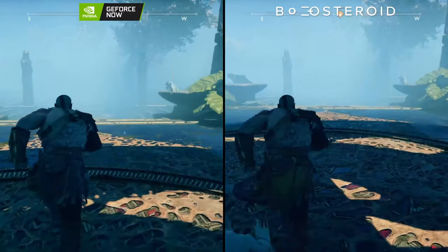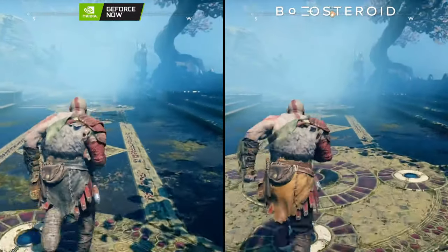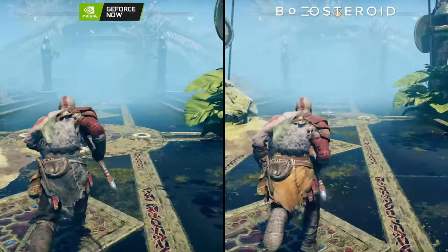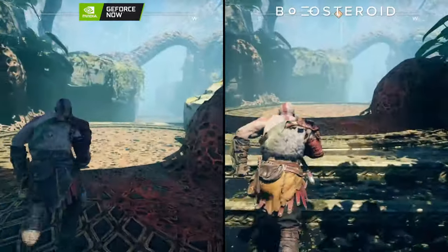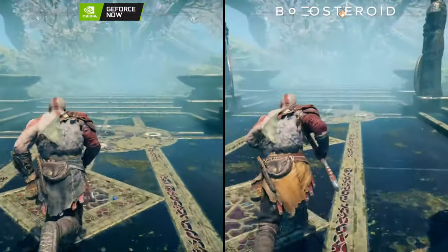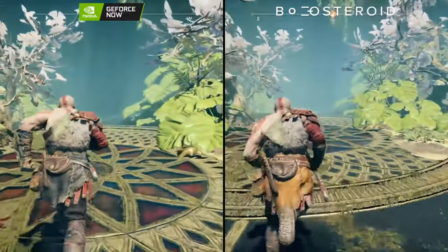As we run down this long straight path, we see a bit of stream compression in the fog on both systems, so this seems to be an issue with browser compression in general. Both have a bit of stutter — they do not hold a steady 60 frames per second. In fact both of these get some pretty hefty frame dips, which we didn't see on the GeForce Now 3080 tier.